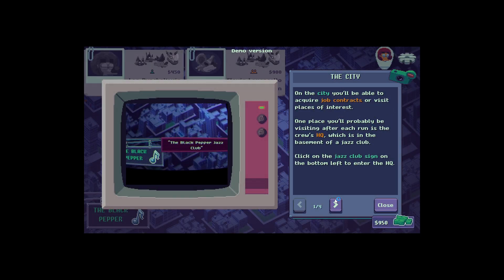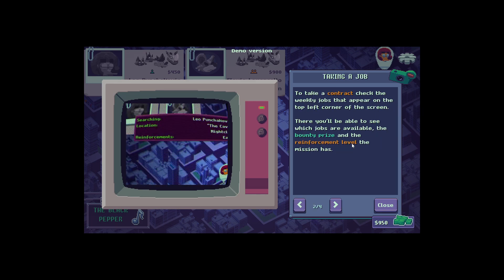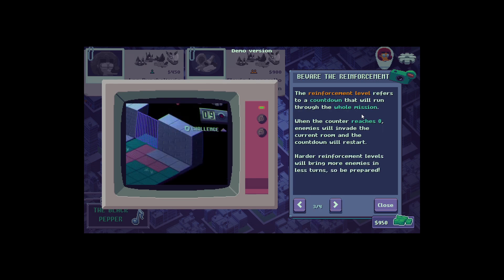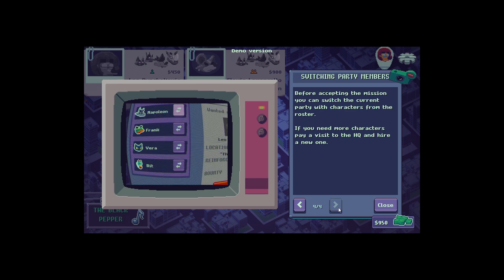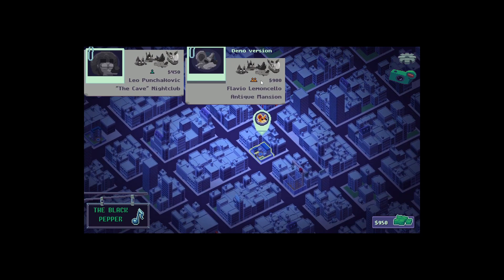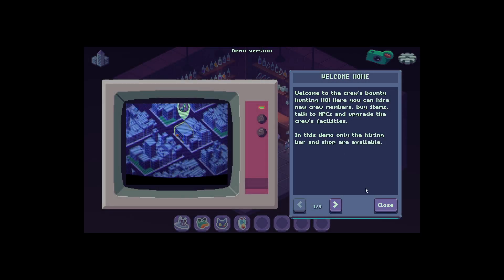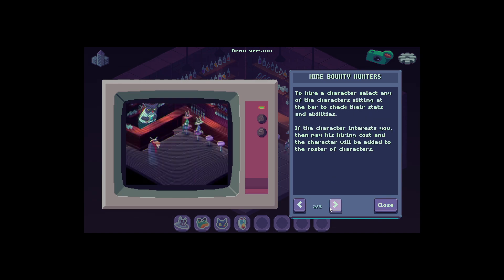The city of airs requires contracts. You can go to HQ to buy a tech contract, then see which jobs are available — the bounty prize, reinforcement level, and so on. When the reinforcement counter reaches zero, enemies will invade the current room and the countdown will restart. Take too long, enemies pop in. Before accepting a mission, you can switch your current party with characters from the roster. This is $450 easy, $900 harder — cat, wolf, crazy guy, rhino — and of course we have our jazz club, cruise bounty hunting HQ, only bar, and shopper available.